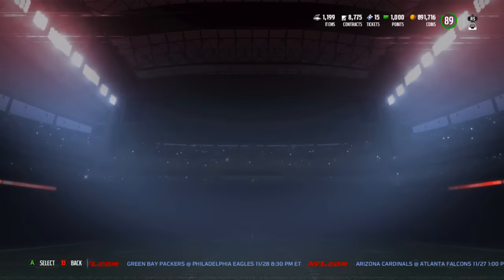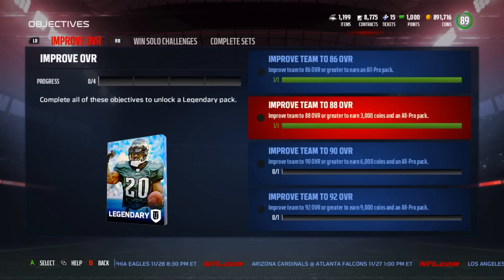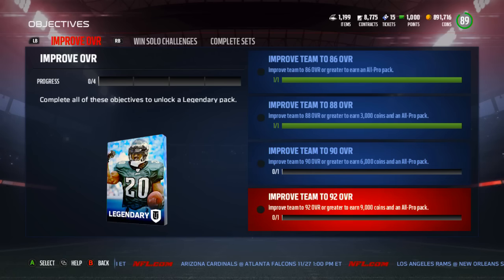Go down to objectives and you can see exactly how to get a bunch of this different stuff. Improve your team to 86 overall or higher and you get an All Pro pack; improve it to 88 overall and you get 3,000 coins and an All Pro pack; improve to 90 overall — which I can do easily — and get an All Pro pack; and also improve to 92 overall, which I don't think I've ever been to. I have a ton of coins, I'm already at 89 overall, and the only reason I'm not at 91 is because I've been doing a bunch of different solo challenges and chemistry solos.